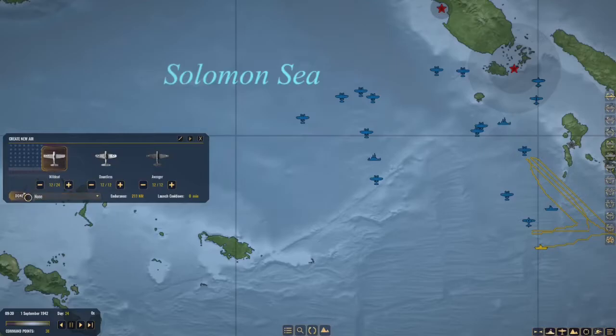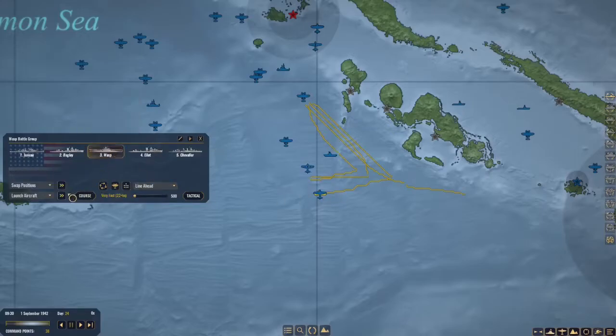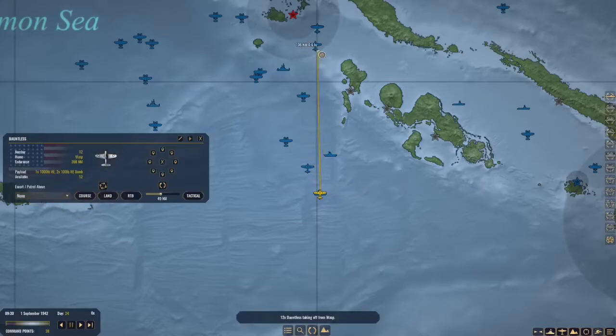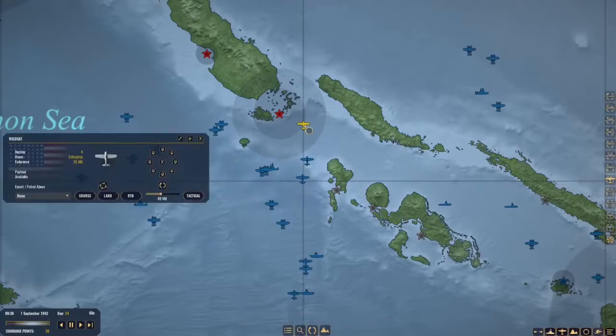Both of our carrier battle groups should be ready. Let's launch the 12 Wildcats first, send them up. We've got Dauntlesses and Avengers coming back from attacks on the convoy, so let's get the next group of attackers up. Going with Dauntlesses — we're going to send them up with our Wildcats to escort them. They are heading out, escorting them.